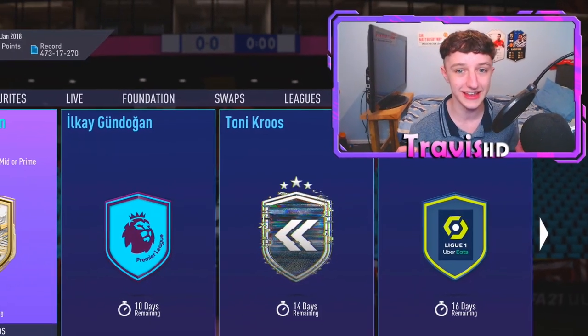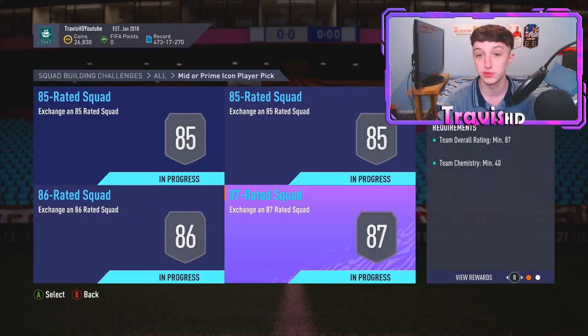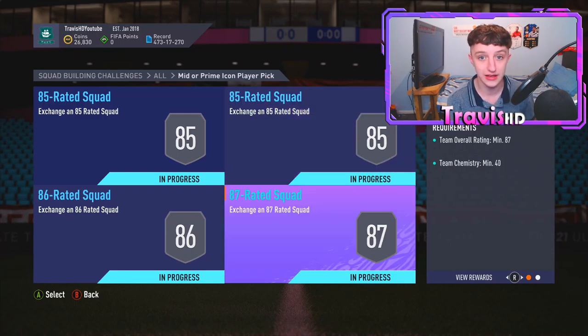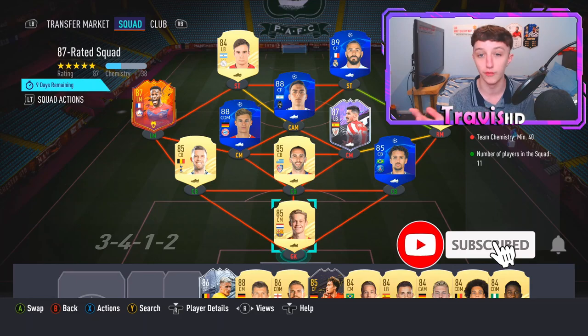What's up lads, welcome back to another video. EA have, out of the blue — because player picks can't be seen in codes — just gone ahead and slapped us with an absolute madness: the mid or prime icon player pick. And obviously I've only gone and done it. My club is officially in the mud. Today I thought, screw it, I'll send it. There's a risk to it — it's literally a gambling game, like EA Sports are Bet365. This SBC is like a million coins from scratch, so obviously it's up to you guys, but for content and hype we're going to do it today.